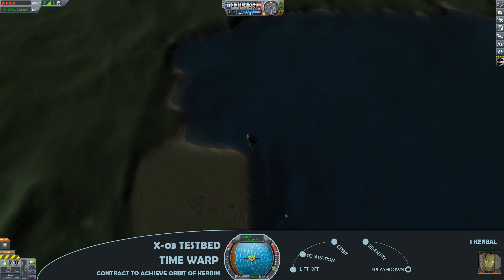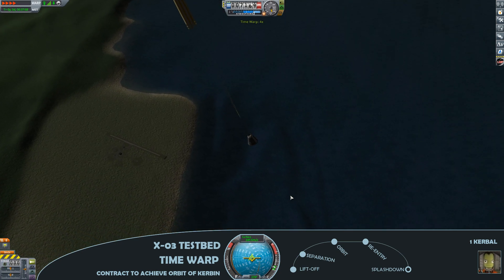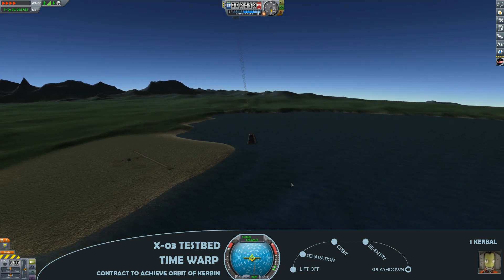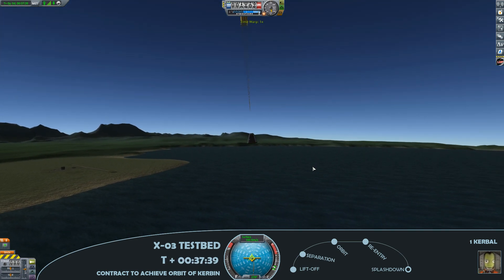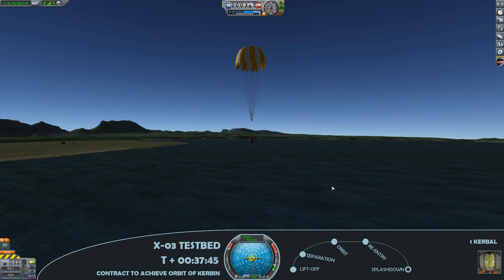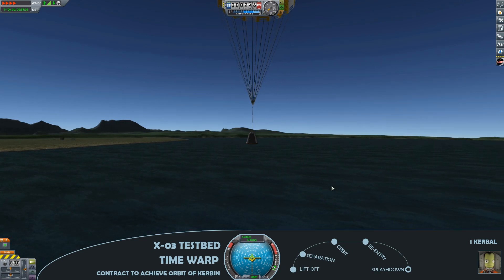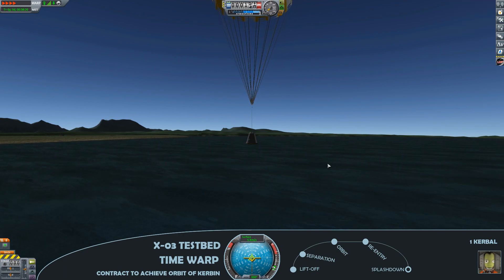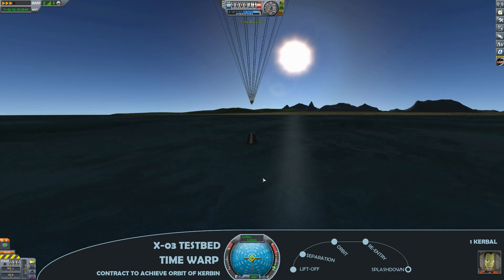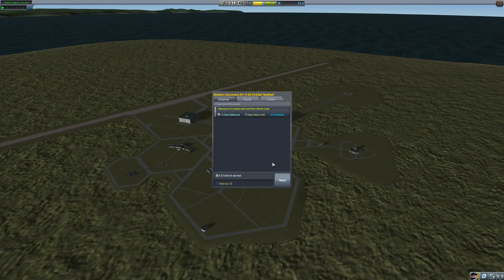Disabled any kind of control — the reaction wheel is switched off. Deploy the parachute and just let the weight of the heat shield drag it down, reducing down to 1,000 metres where the parachute will fully deploy. Good parachute deployment there, then just cruising down the last few hundred metres for a comfortable splashdown in visible range of the space centre. All in, just under 39 minutes of flight — mission achieved, contract successful, orbit achieved.